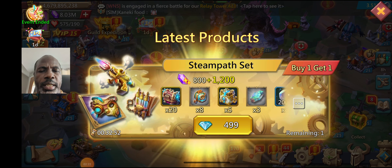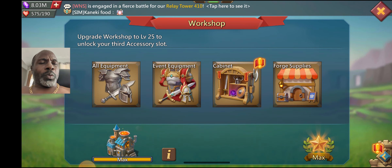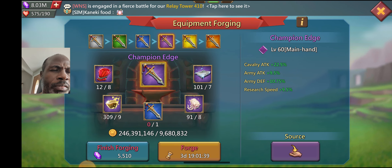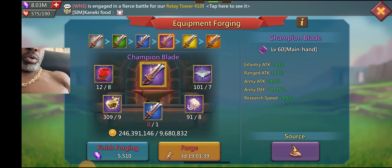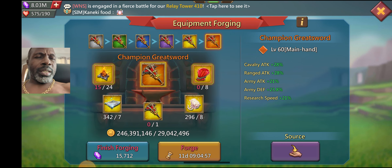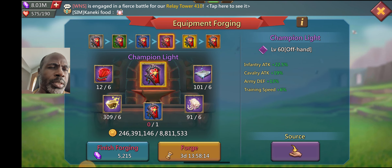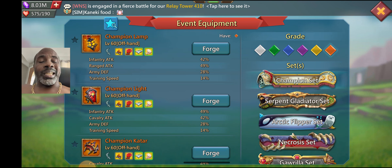I'm thinking at purple his gear probably won't have that many stats, because at purple champion gear doesn't really pack much of a punch. Some of the pieces at purple - like that one's only 13% infantry attack, this one is 13%, this one at purple is 22%. So my suggestion would be to work on one, maybe two pieces at a time, and go into it with a little bit of knowledge.